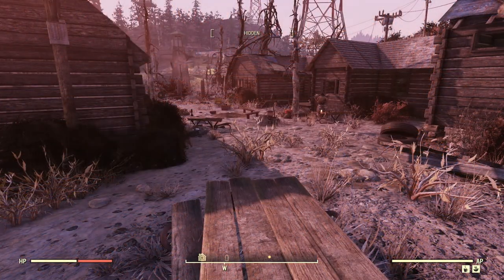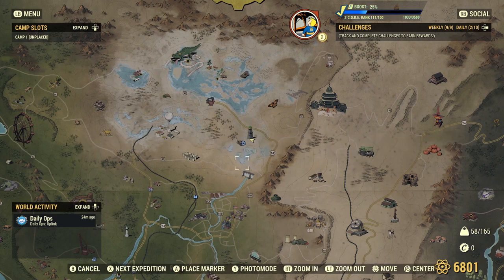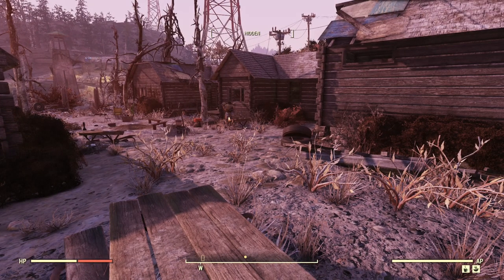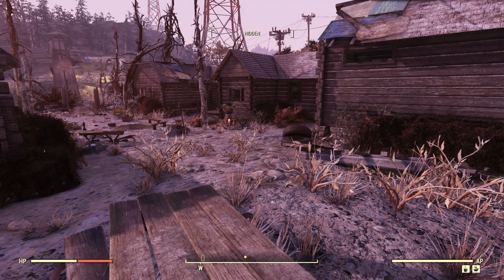Tip number six: start the Tadpole quest line as soon as possible. You do that by visiting the Pioneer Scout Camp, which is a little bit northeast of the starting vault. Upon completing the initial quest line you're awarded a large backpack, which gives you double the capacity of a small one. You don't need to rush the quests — just initiate it early, and you'll complete many parts by accident through normal adventuring, giving you a head start.